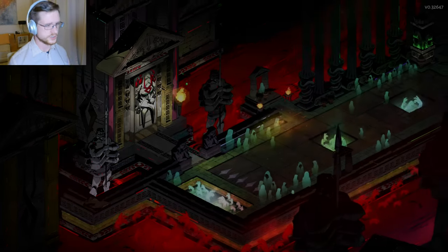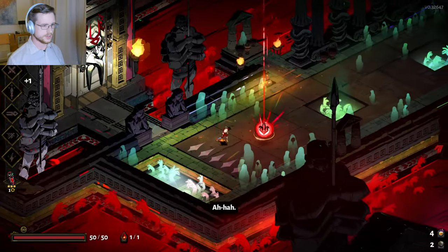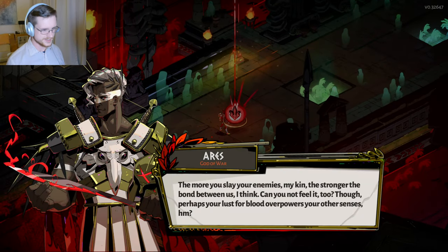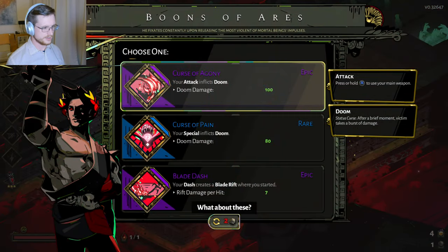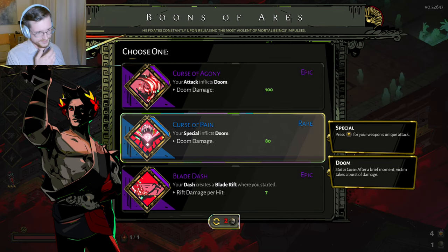Let's hope we get a nice Doom to start us off here, because that's going to make it easier to get the buff boons later on. With the spear, I don't really want Curse of Agony on my basic attack — I'd really prefer it on my special attack. Oh, beautiful — I can take an epic or just take this. I think I'm going to have to bite the bullet and accept I'm not getting an epic boon here. I'm just going to take the Curse of Pain. This should be good enough.